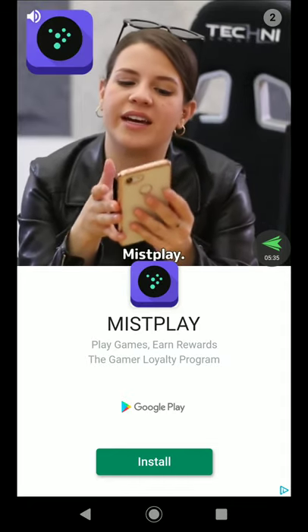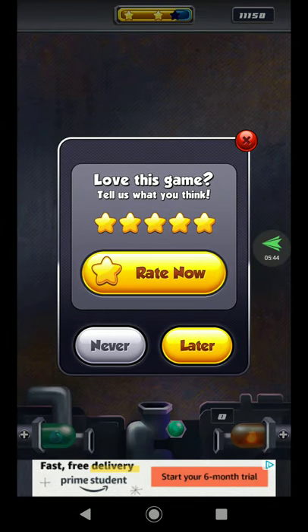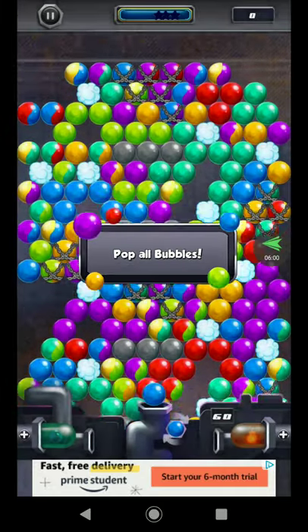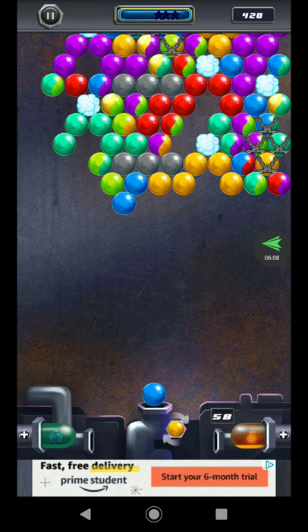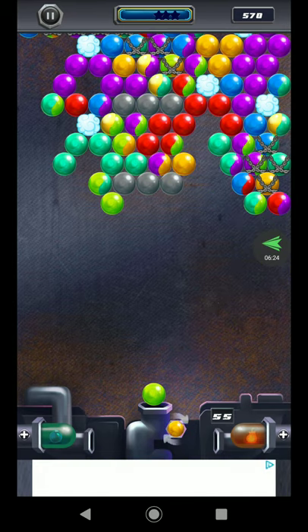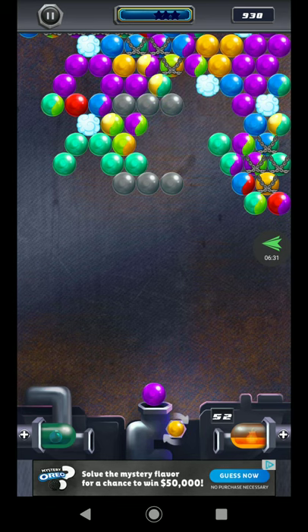Of course every app has advertisements. It says 'Love to rate it' — I usually hit later because I'm just so addicted I don't want to do anything else. I should have rated it by now. Let's play one more level. This one's different — you see those clouds? You have to hit them, otherwise the balls literally float on the clouds. This looks like a hard level — really tricky.